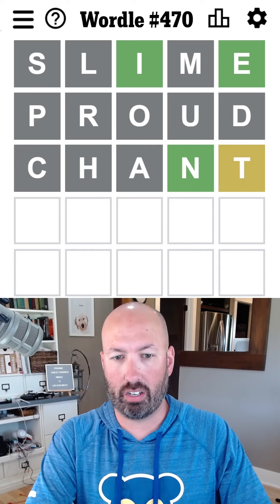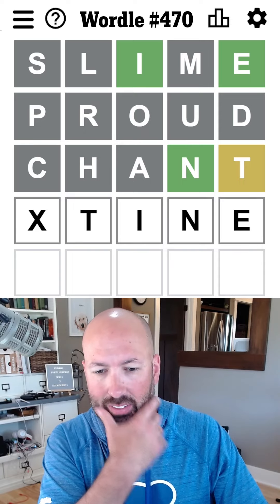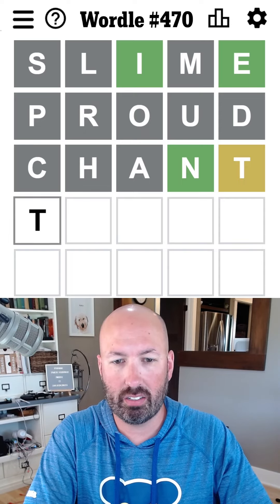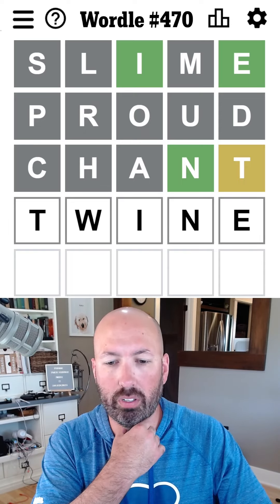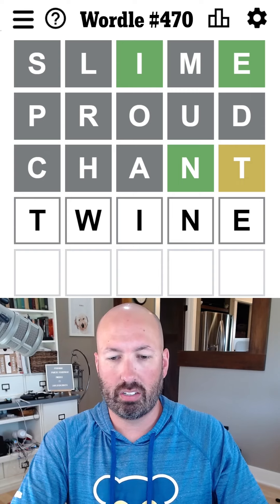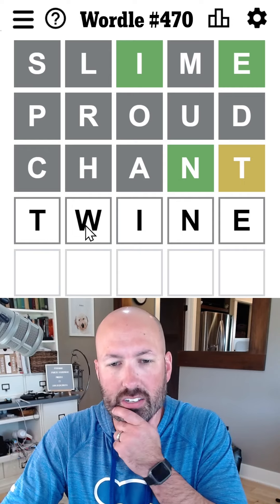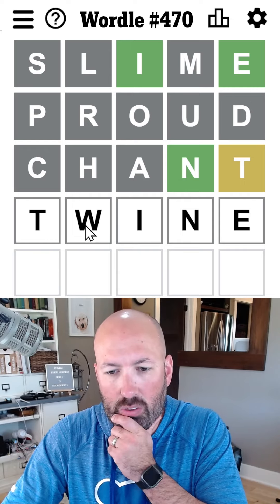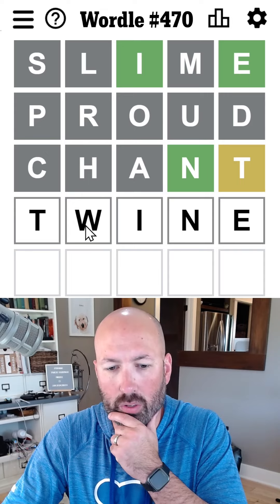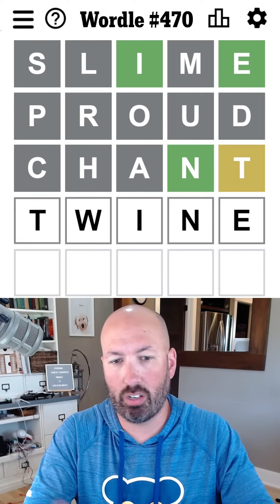It could be something like T-I-N-E, but I don't think so. I think maybe twine — twine would work. Can't do thine, there's no H. If the T is second, what could come before it would have to be a vowel, because you can't do S. Yeah, I think it's got to be twine. Let's go with it.